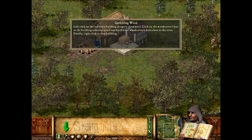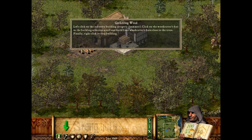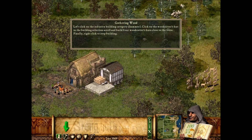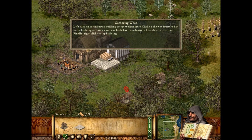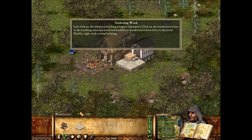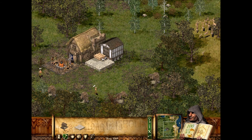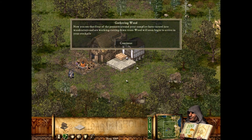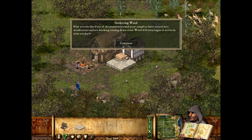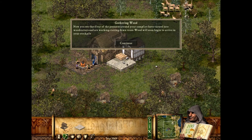Click on the woodcutter's hut in the building selection scroll and build four woodcutter's huts close to the trees. Finally, right-click to stop building. One, two, three, four. Now you see that four of the peasants around your campfire have turned into woodcutters, and are working cutting down trees. Wood will soon begin to arrive in your stockpile.